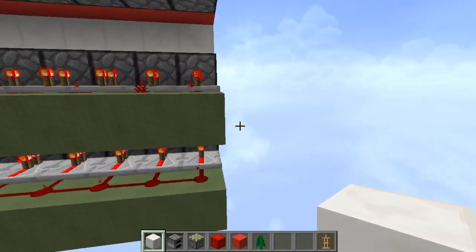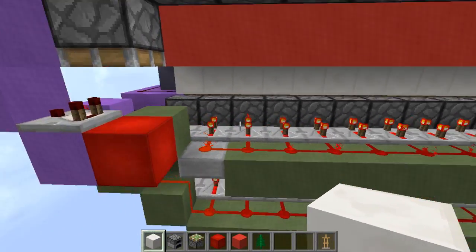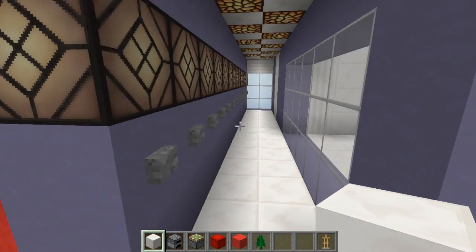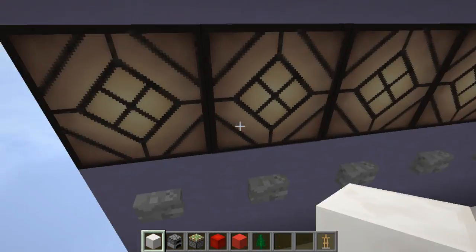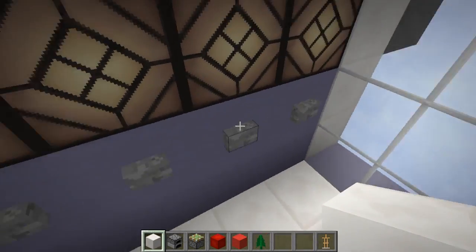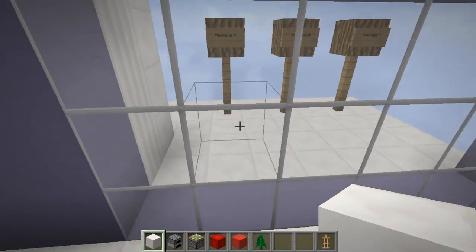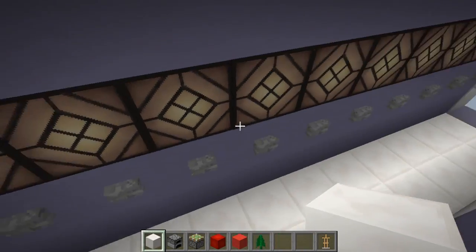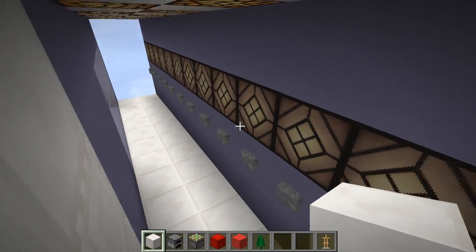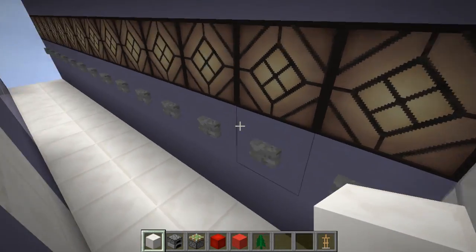The green circuit is obviously the trapdoor control — pretty simple one. The code itself is not order sensitive, so you can input the code in any order you want, except for this button. In his original setup he has a separate button on the other side called the confirmation button, but just for aesthetics I decided to include the confirmation button in line with the other buttons.